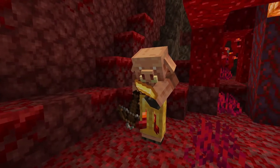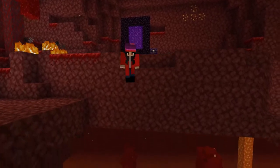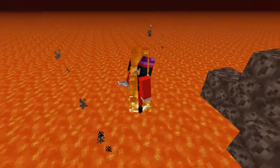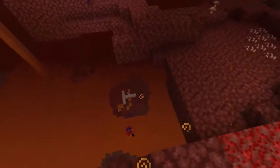Thankfully, fire resistance potions can be acquired easily by bartering with piglins. Keeping one in your hotbar means that if your reactions are quick enough, you'll be able to save yourself just in the nick of time. And of course, if you were deliberately jumping in lava for some reason, the splash variant is your quickest option.